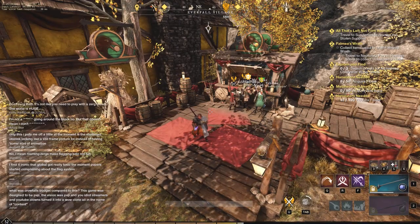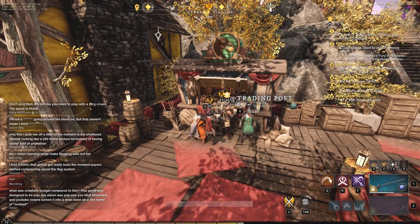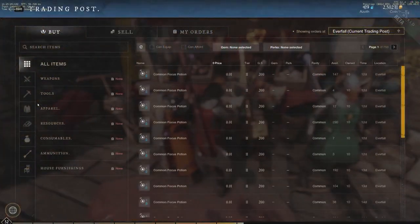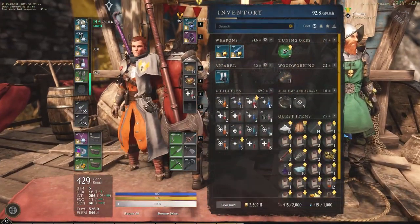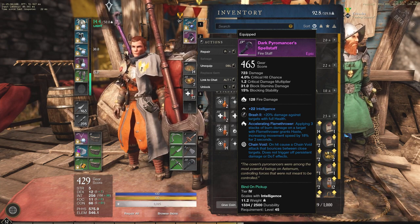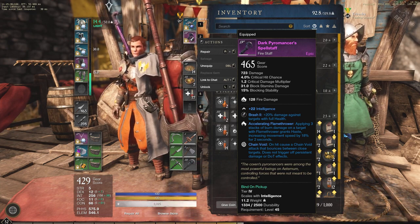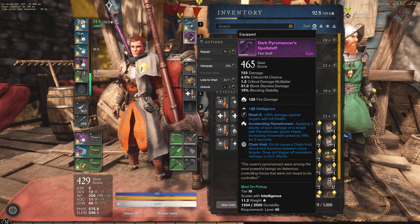Hey everyone, it's your buddy Graphic back with another video. Today we're going to be jumping straight in to talk about gems — a complete guide covering all the gems possible and really usable in New World. To start off, we'll take a look at my inventory. Right now I'm running a fire staff with 20% damage against targets with full health. In the open world this is very nice because I'm able to get a very large burst on my first attack with that fire staff.